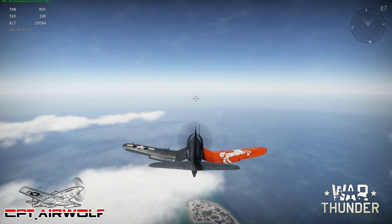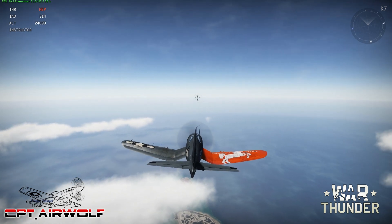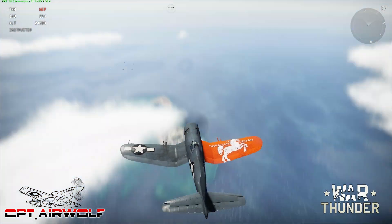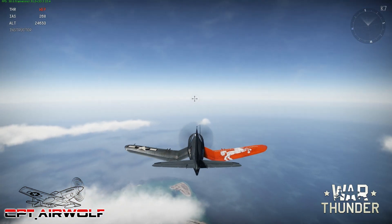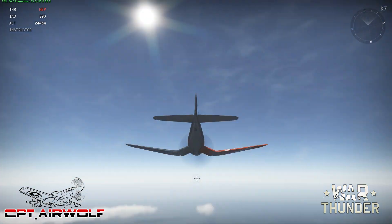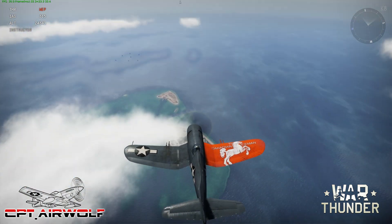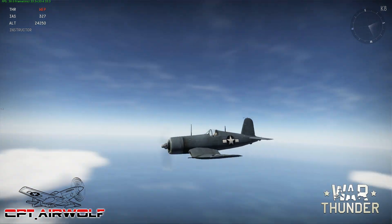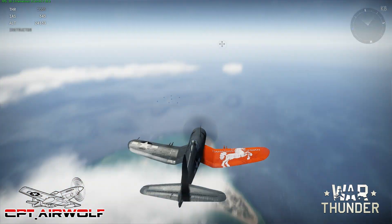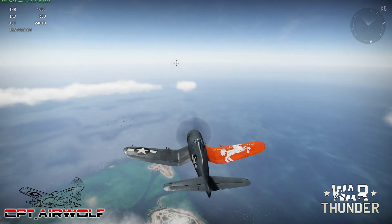I'm going to get these flaps back up and increase my power to full. So this next thing I want to talk about is something that is really getting on people's nerves — that is the Corsair's new tumbling characteristic. The Corsair was actually known for its wing drops during stalls. Because of the angle of attack of the wings and also their shape, the stall characteristics for this particular aircraft were quite pronounced.